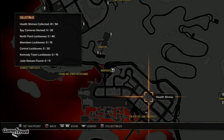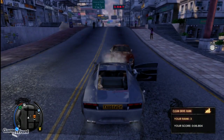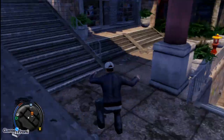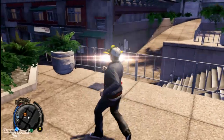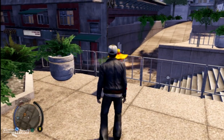We're going to look at the next Health Shrine, which is the most east — like the east-north area of Aberdeen. It's also pretty out in the open, so we didn't need to really show much of the drive there. Look how simple that is.